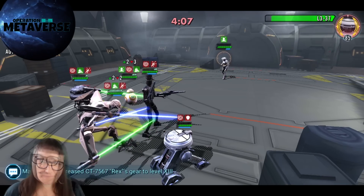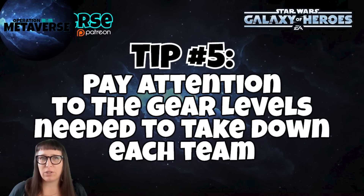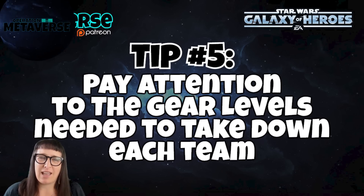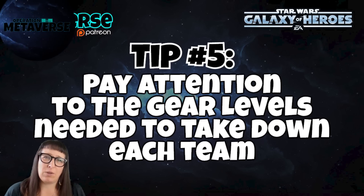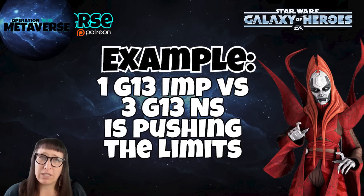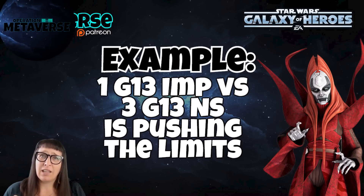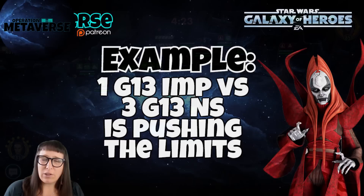Along a similar theme is gear and how it relates to your team when you're looking at whether your team can take on a defense. An example of this is Imperial Troopers: my rule of thumb is that you can have no more than a difference of two in gear between your Imperial Troopers and the Nightsisters. So if there are three Nightsisters with Gear 13, you have to have at least one character — Stark — with Gear 13 on your Imperial Troopers. Even then it gets tricky, because Gear 13 Nightsisters modded very well are very powerful, so you might want to close that gap a little bit.